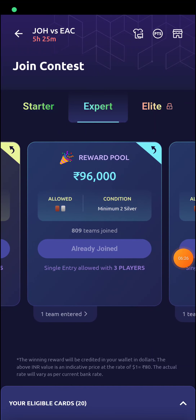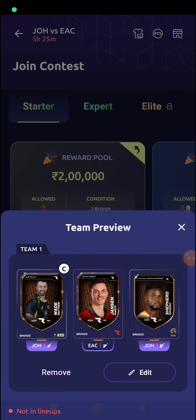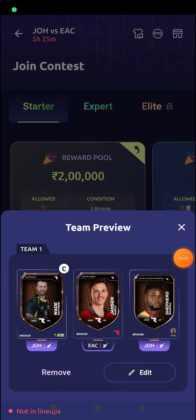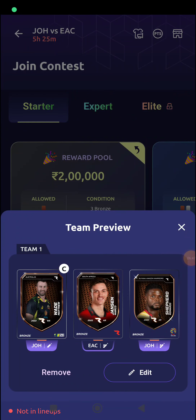For those of you who play on Rario, I will show you my Rario picks for this specific game. I believe Matthew Wade should deliver the goods today, so he will be a good choice along with Marco Jansen and Romario Shepard. This is my first combination — three guys who contribute in two departments: both Marco and Romario with bat and ball, and Wade with bat and gloves.